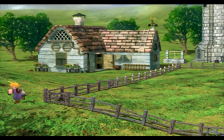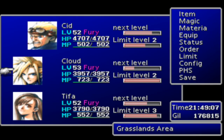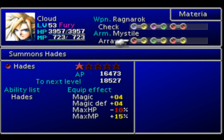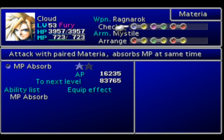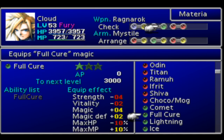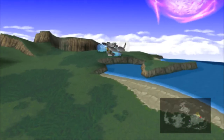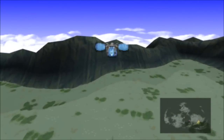Now we are going to leave and go catch us some chocobos — some great chocobos to be precise. First thing you need to do is equip the chocobo lure materia. Since my chocobo lure materia is only level one, it's going to be pretty tough to catch great chocobos.